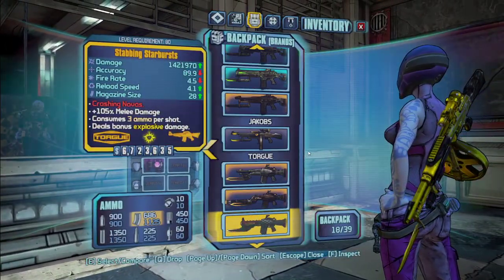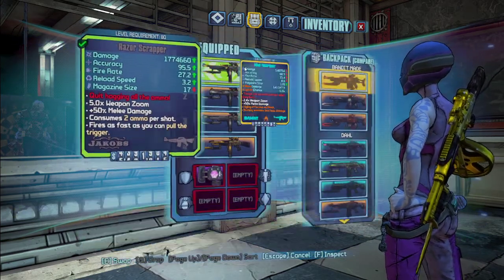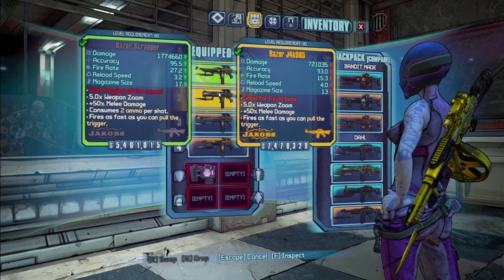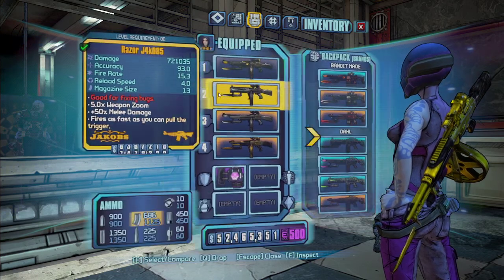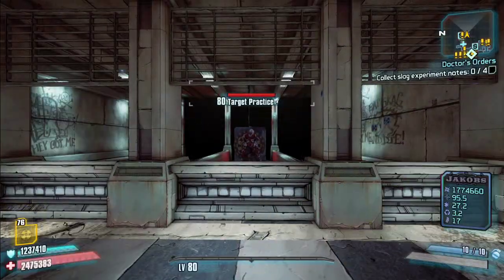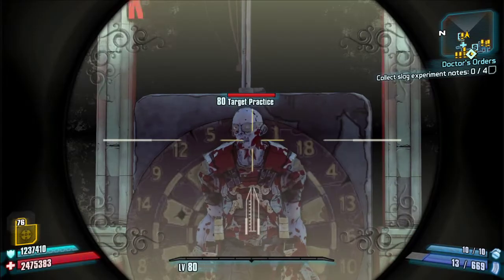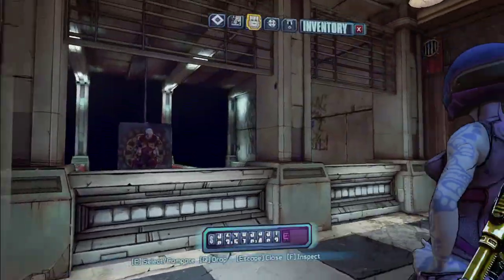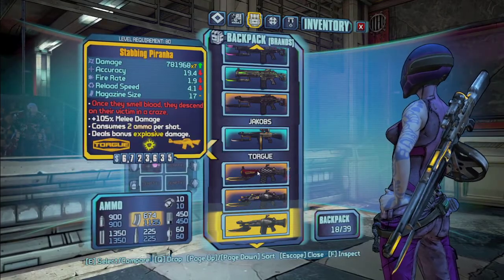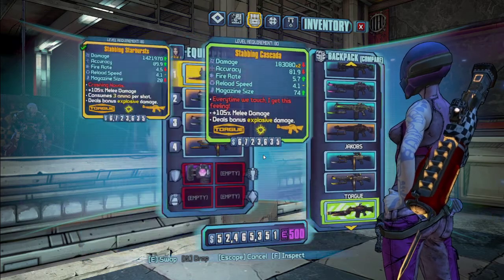There's still one more Jakobs — the Scrapper. The Scrapper has extremely high base damage and improved stats all around, except it consumes two ammo per shot. Its special effect is that it does explosive damage.